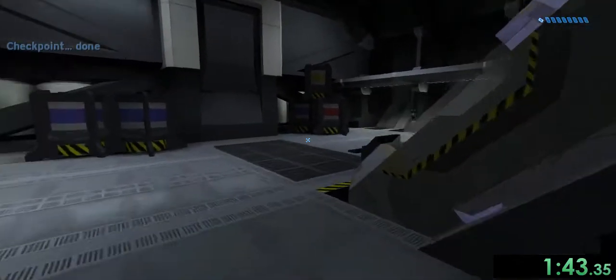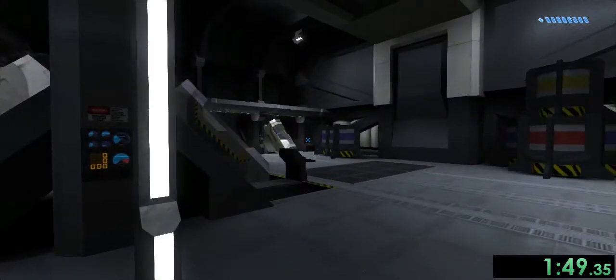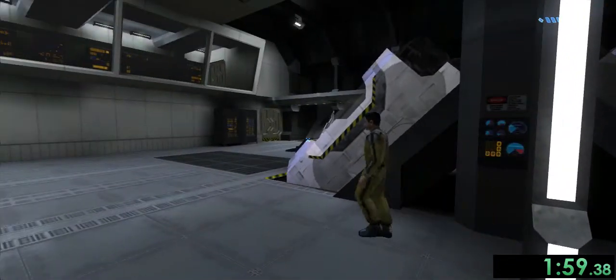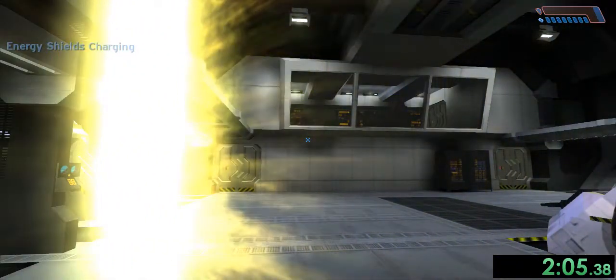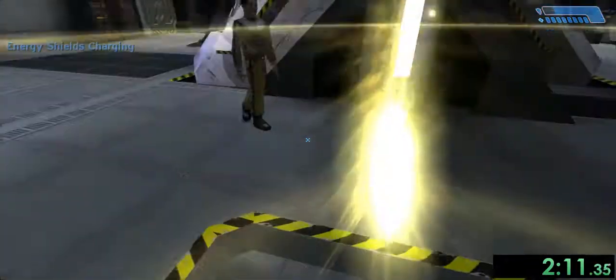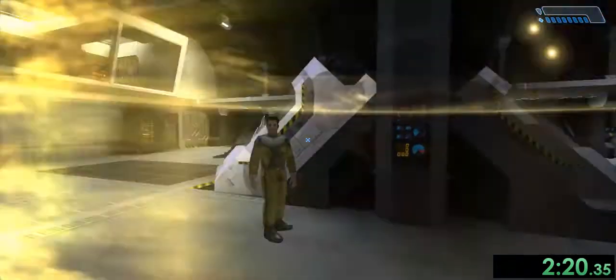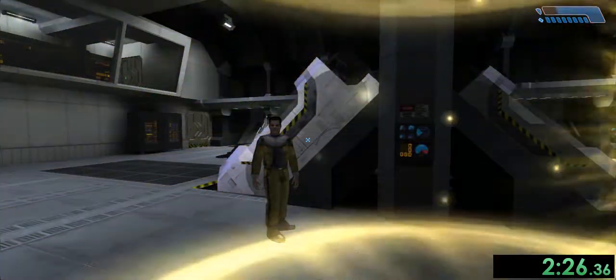I'm ready for the energy shield test now. Please follow me to the energy shield test station. Fire teams, report to defensive positions Alpha through Sierra. Sensors show inbound Covenant boarding craft — stand by to repel boarders. Okay, bring the energy shields online, please. All right, shields read as fully charged. Okay, sir, bring them down to test the automatic recharge. Recharging normally. We're showing green across the board.